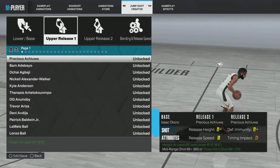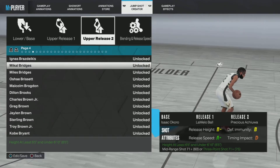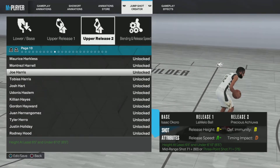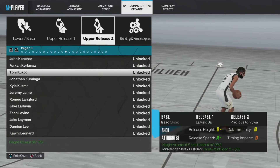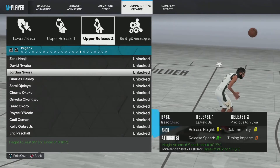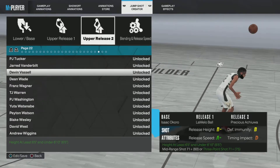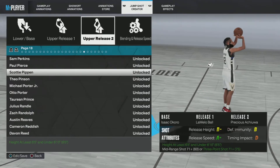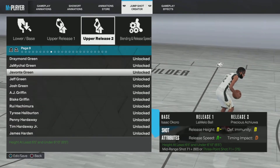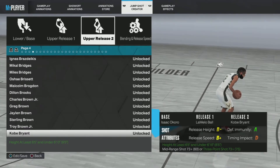And then you go LaMelo Ball, and then Kobe Bryant. I had to search around a bit to find Kobe, but yeah, then I found him. Alright, so those are the three components: Isaac Okoro, LaMelo Ball, and Kobe Bryant.